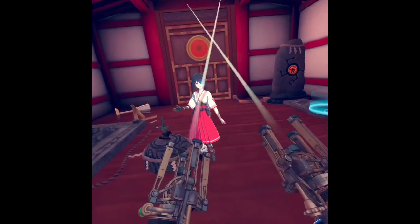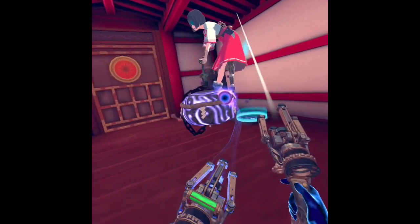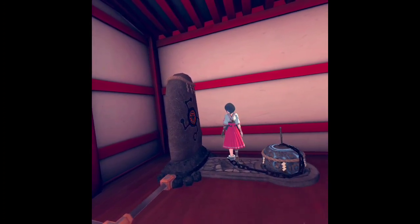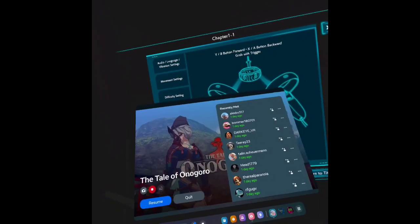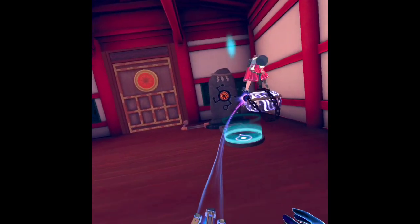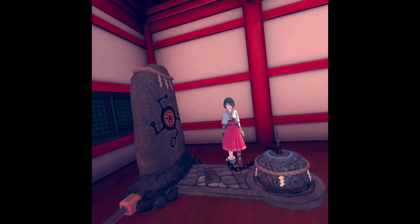I'm going to pick up the rock here, move this over here, drop that there, and then I'm going to tell her yes to go ahead and pray to the stone. This is a Sakafune stone — the Sakafune stone can open the door if I pray for it. Let's go ahead and bring her over here, grab her there on the stone. Now you don't have to nod your head, you just tell her yes.